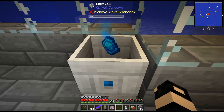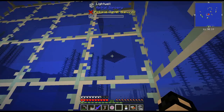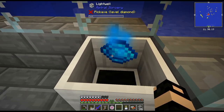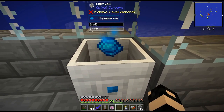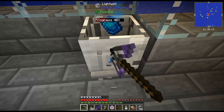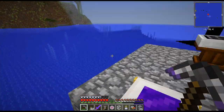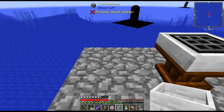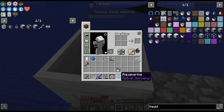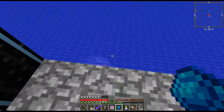Wait a second — does that need to have a view of the sky? I may have just wasted that. If it's not going to work... I have a feeling if I break this we're not going to get that back. Oh well. Let's try up here then. Astral Sorcery may be a bit of an issue with an underwater base — I'm noticing that.